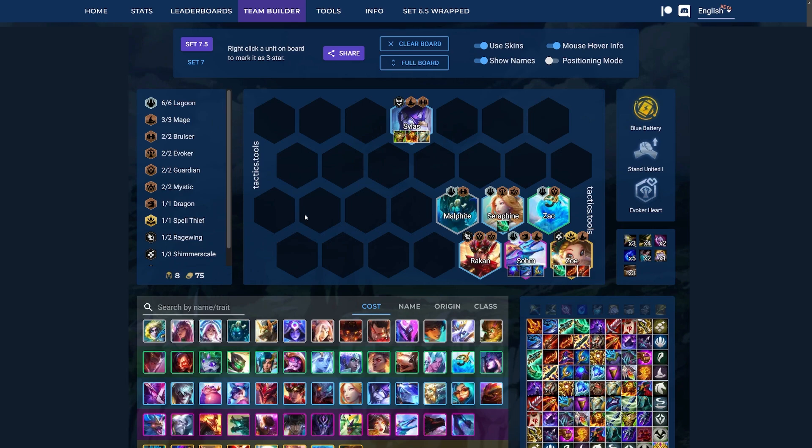The whole idea with this is that you use the extra Lagoon loot to get to level 8 as soon as possible, and then at level 8 for this board, you run Sohm as your main carry, and then you can have Zoe as your secondary carry. Then Seraphine and Silas are great support units.